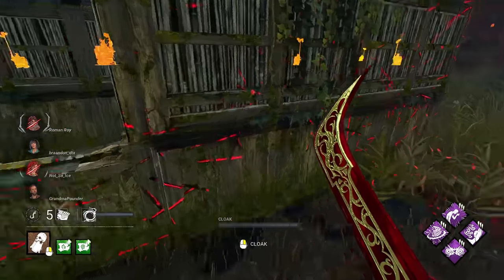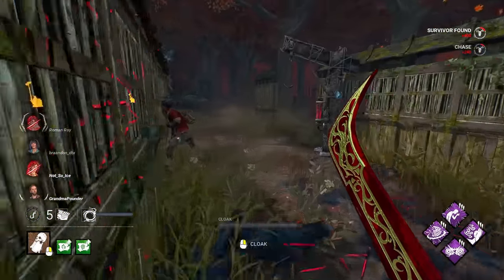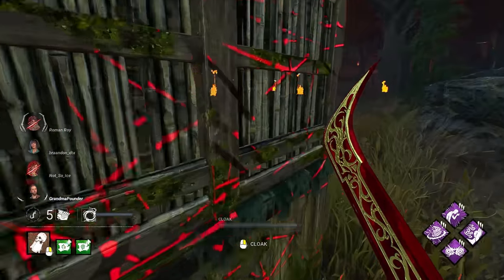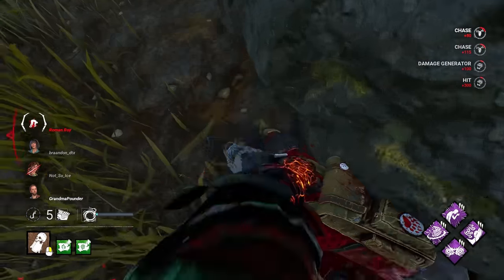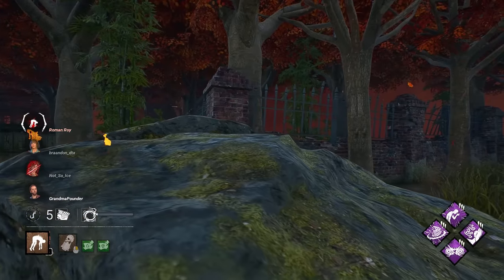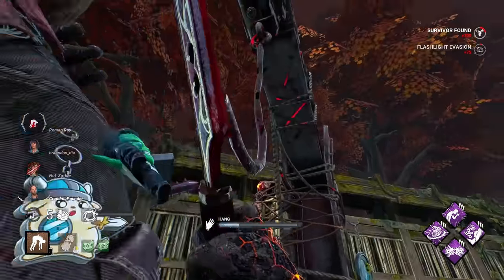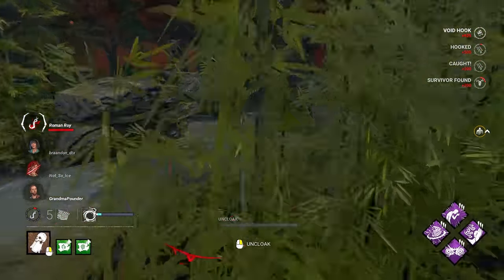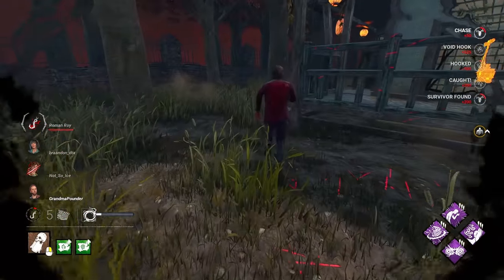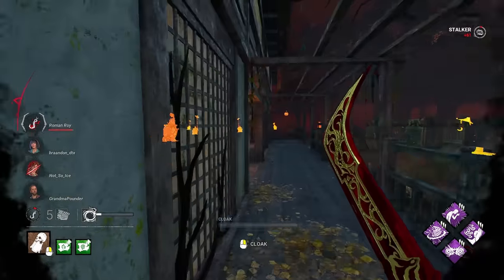My guy wants my attention — we have numerous survivors who possibly want my attention. I know these two right here have flashlights, so we'll keep that in mind. We always want to make sure we try and go for uncloaked hits, that way we get Sloppy Butcher on the survivors.